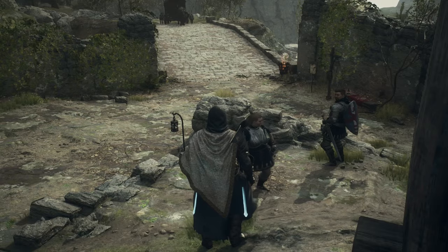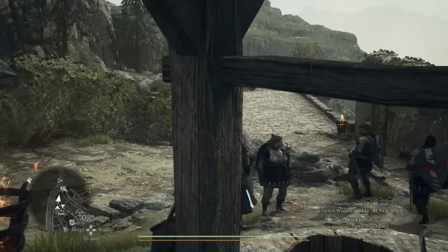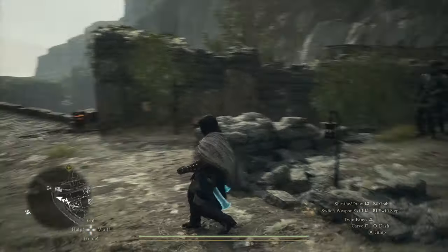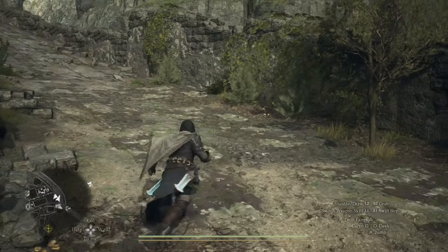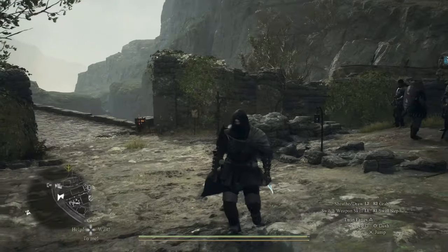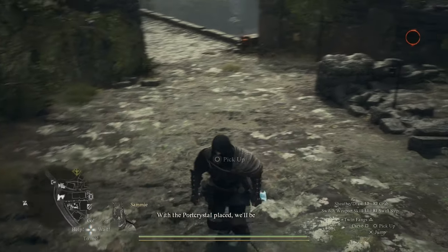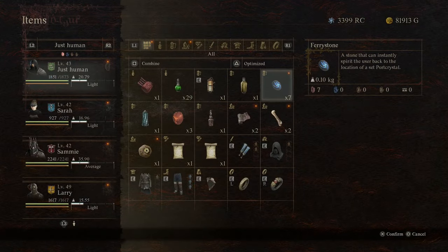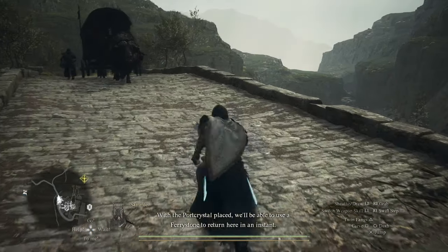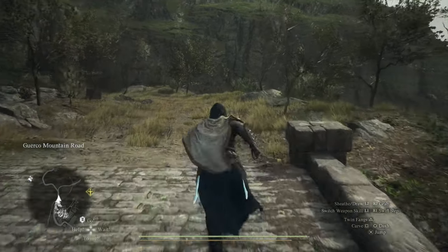Hello guys and welcome back to our 100% walkthrough for Dragon's Dogma 2. In this video we're gonna complete the Sphinx. We're gonna go over this area and we're gonna get two trophies as well. The first thing you wanna do is put a Port Crystal here, because we're gonna need to fast travel back here when we need the Sphinx. Make sure you have some — I have seven, but I think four or five should be enough.